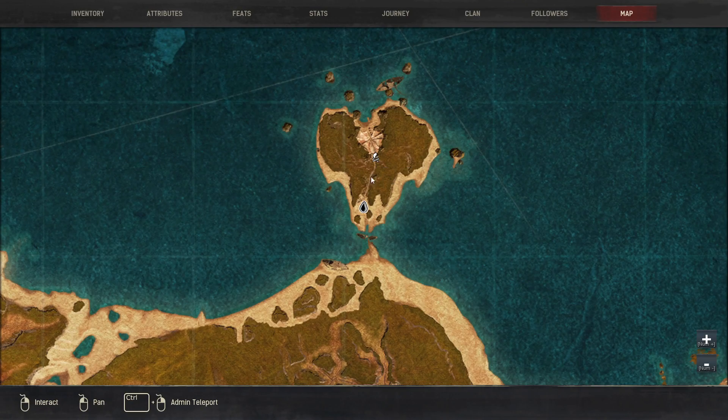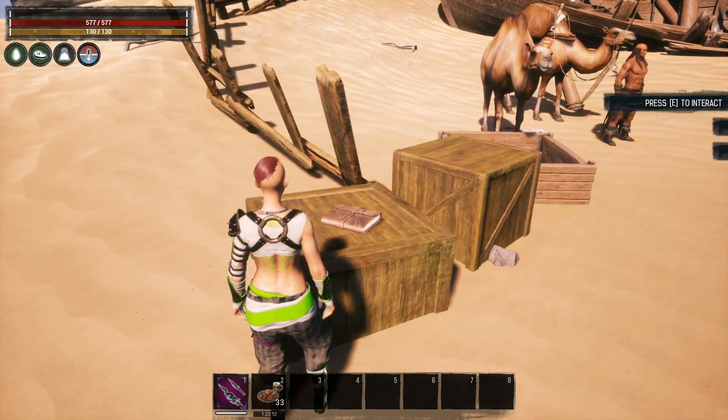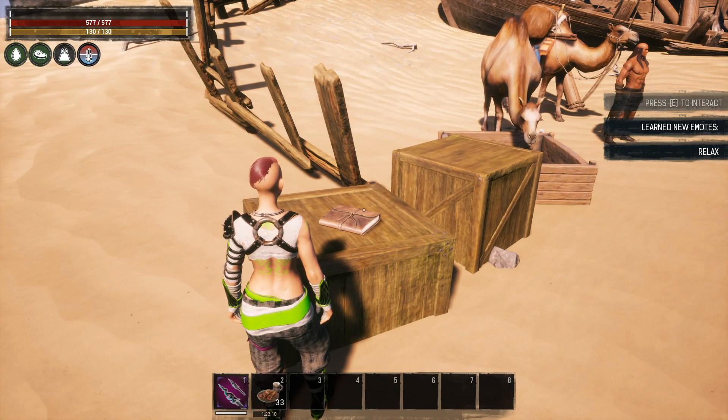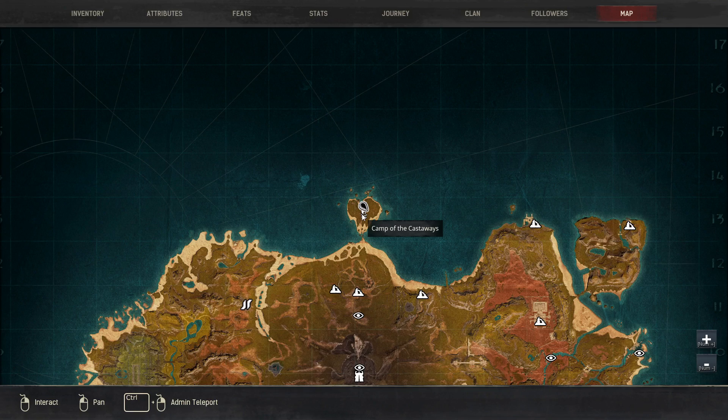Moving on to the Isle of Siptah, the first book we're looking for is just outside the Camp of the Castaways. It's going to be on this box right next to the camels. If we interact with that, we learn Relax for our animals.